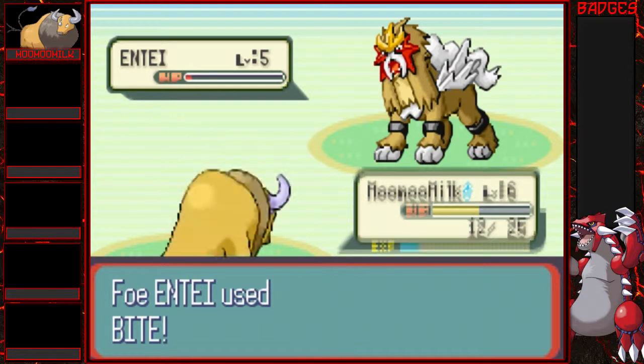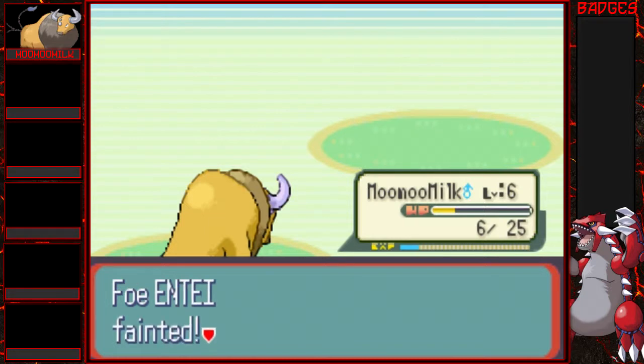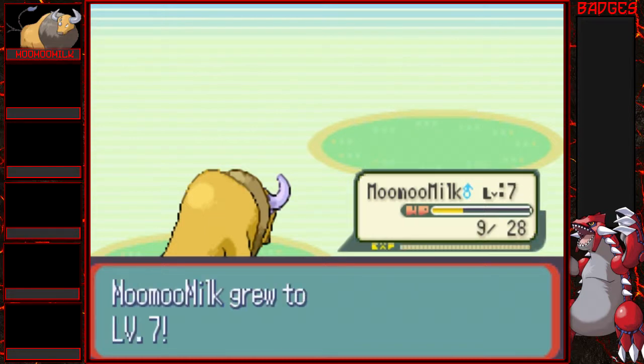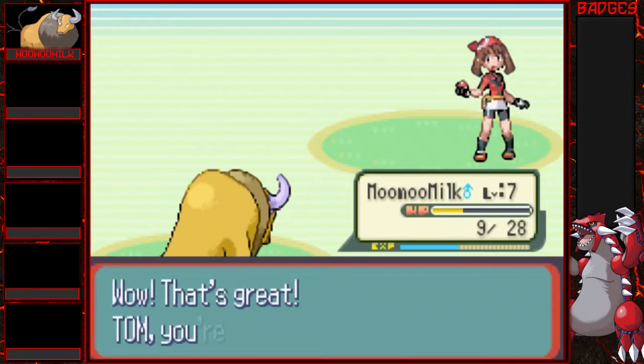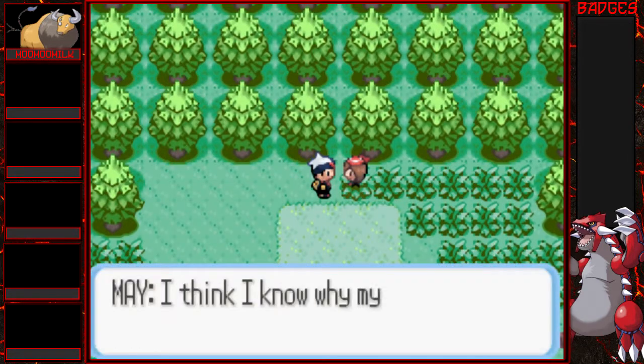Tauros, you can do this! I was expecting something awesome but not something that friggin' awesome. Well at least we get a lot of experience for it. We should have called Moo Moo Milk 'Hunchback' — look at him, he looks so funny. Well, we beat our rival who has a freaking legendary!